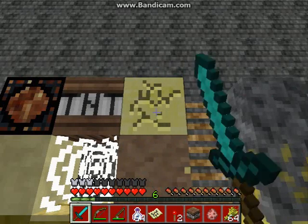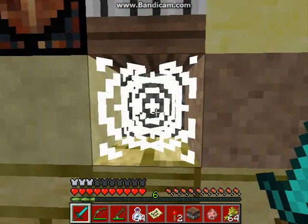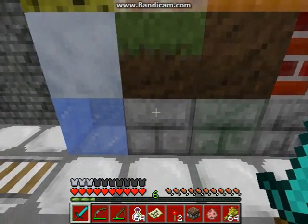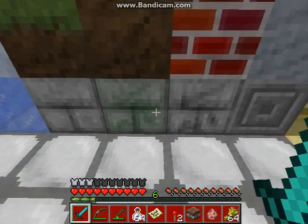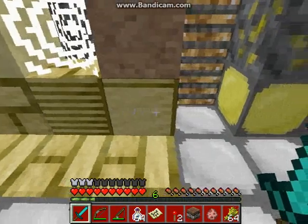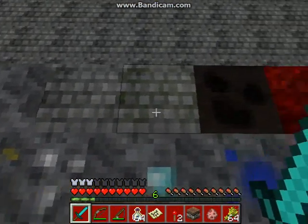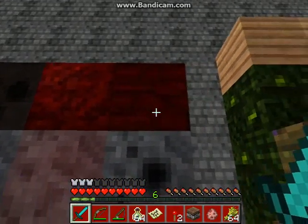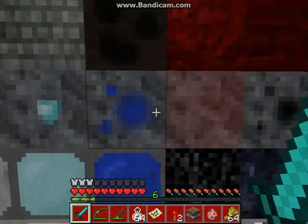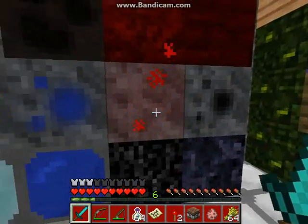I wanted to criticize the textures but I just kept going with the review, so sorry. Gravel, cobweb looks nice, sand, clay, brick, grass, dirt, and then grass, stone, brick, mossy, cracked, and chiseled — which is the default — sandstone, chiseled, and smooth with the sandstone top, the ladders, stone, cobblestone, mossy cobblestone, soul sand, nether rack, nether brick, all of the ores — by the way I don't like how the redstone ore looks because it doesn't match with all the other ores, so it looks very out of place.